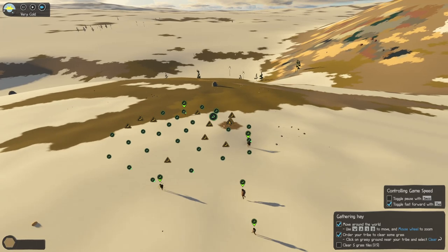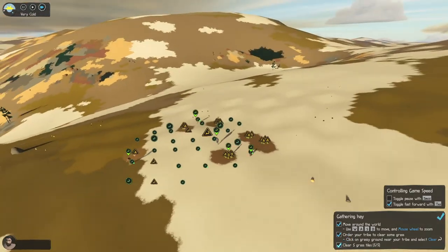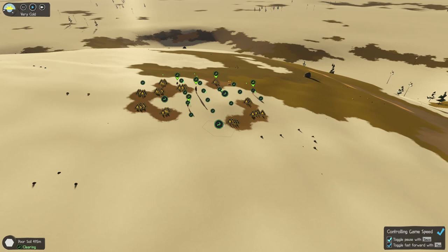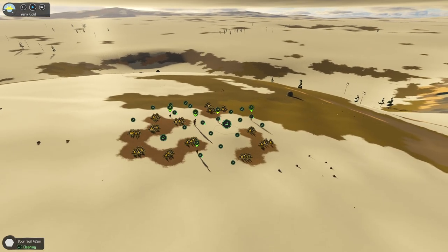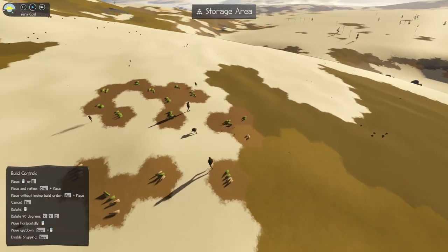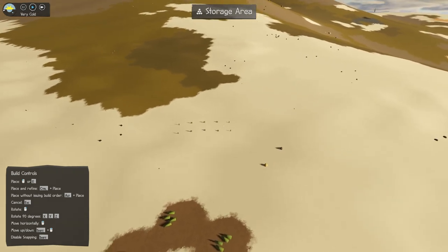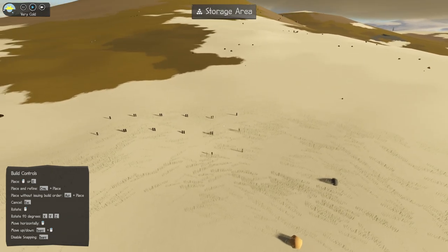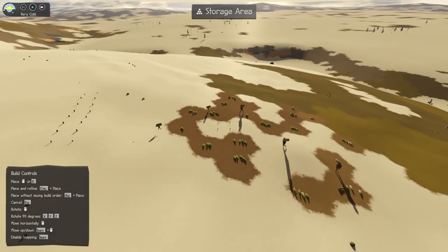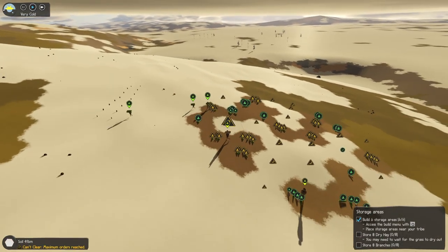Alright, let's clear all that. Troops, get to work — there's a big boulder over here. Let's get a storage area so we can start putting our materials down. We'll just put it over here. That should do for now. Let's start collecting them and putting them in the storage area. Store eight dry hay and store eight branches.